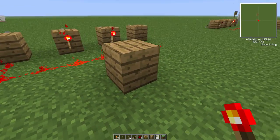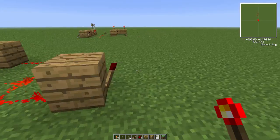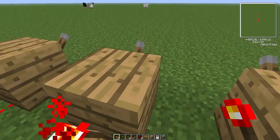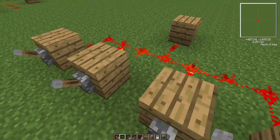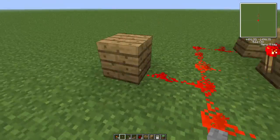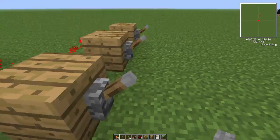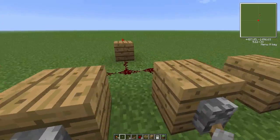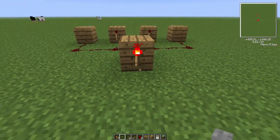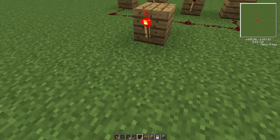Link this up to a block and put a torch on there. This block with the torch on it is called an inverter. Basically, if there's any current over here — which is when the combination is wrong — then this torch is off. So when you get the combination right, which is down-down because a redstone torch on the back of a block is down, it's on.